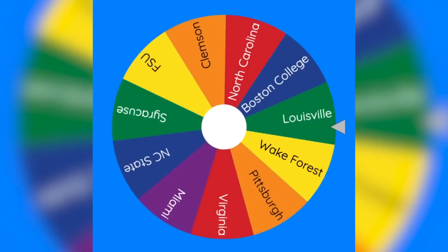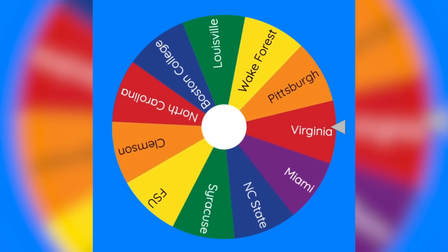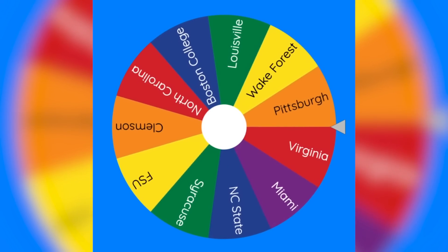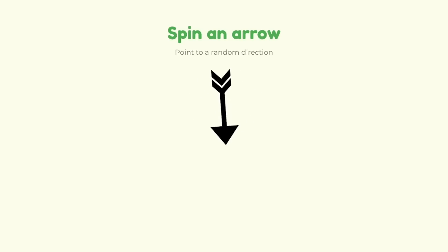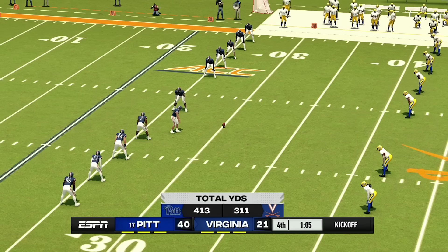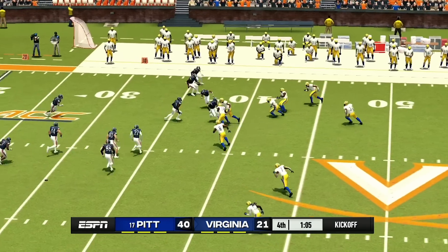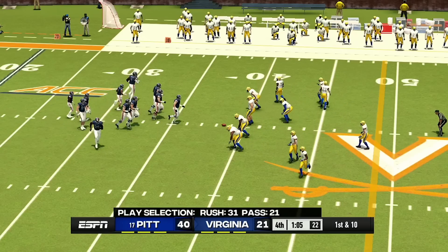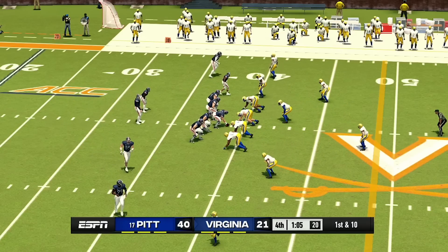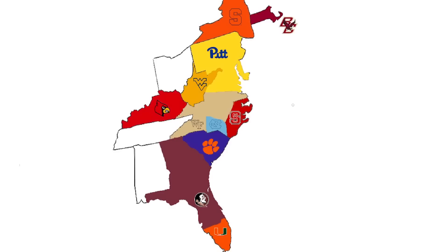No one played that last round. Let's see if anyone will play this next round. It might just be Pittsburgh. Let's see which direction Pittsburgh will be attacking in — it looks like they will be going south, which means they will be playing Virginia. This game is pretty much a blowout — Virginia did end up getting the ball on the onside kick, but Pittsburgh is going to blow up Virginia, so they get the win. Virginia will be eliminated. Pittsburgh just beat Virginia and will go ahead and take their land.